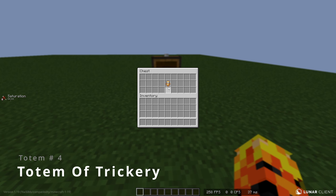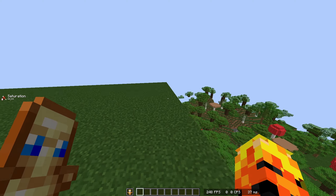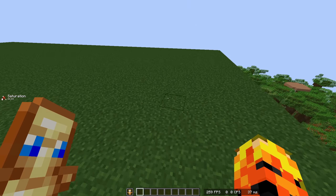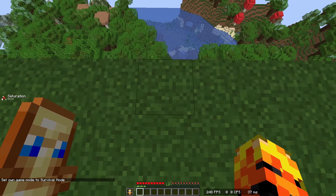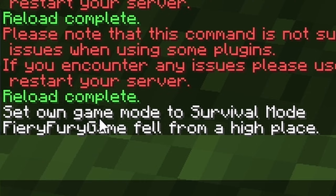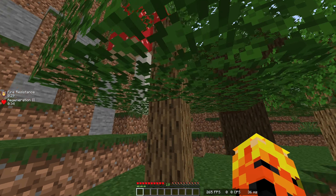This is the last totem and it is called the Totem of Trickery. This one is actually different in the fact that it's more for multiplayer, so this probably wouldn't get used for single player at all. If I die — you'll see it says 'Fiery Fury fell from a high place' — so now you can hide around and players will think that you're dead.